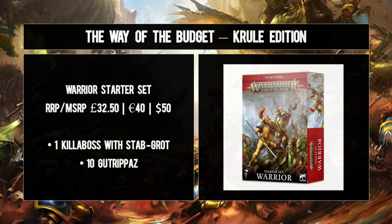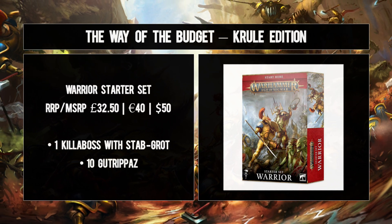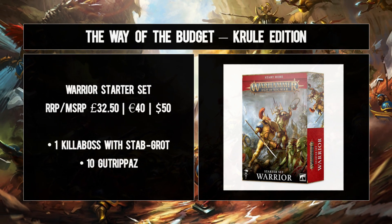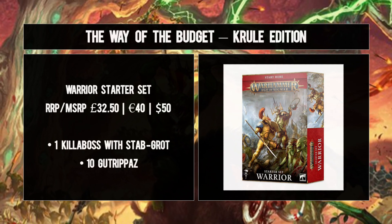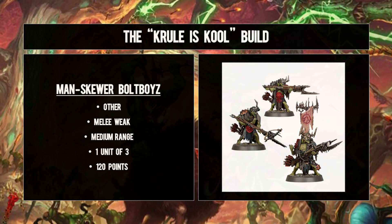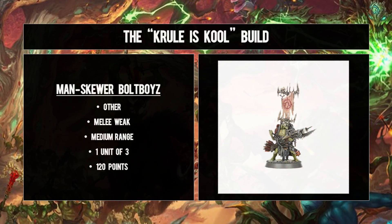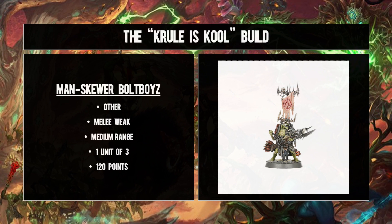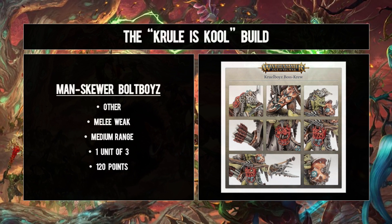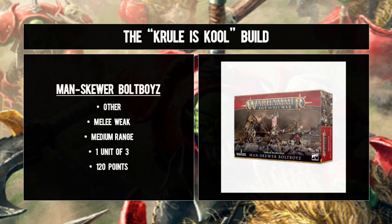One piece of free consumer advice: do pick up the Warrior starter set, which has some nice accessories alongside 10 of the Gutrippaz you need, a Killer Boss with Stab-Grot, and some Stormcast Eternals for basically the same price as the standalone box. That leaves us with just a three-man unit of Man-skewer Boltboyz - a fairly nifty ranged unit. Despite two wounds and a six-up armor save, this unit is capable of thinning out your opponent's ranks before things get up close and personal, and it's definitely one you need to keep alive for at least a couple of turns.